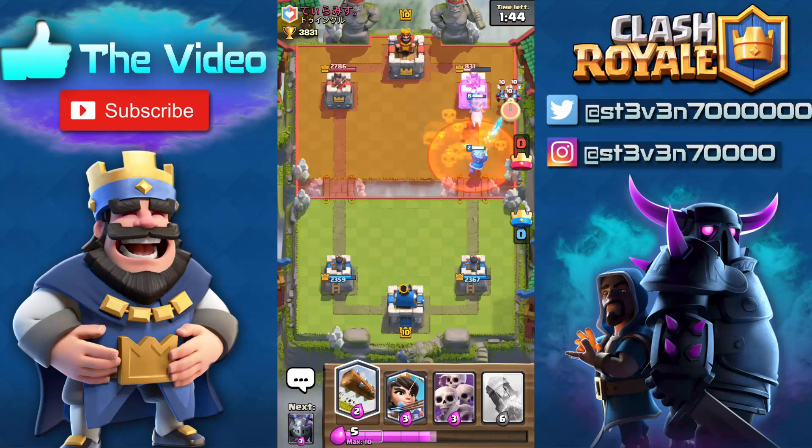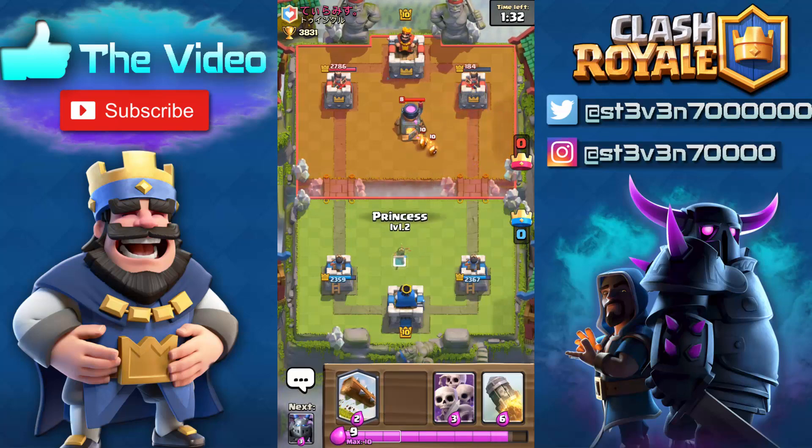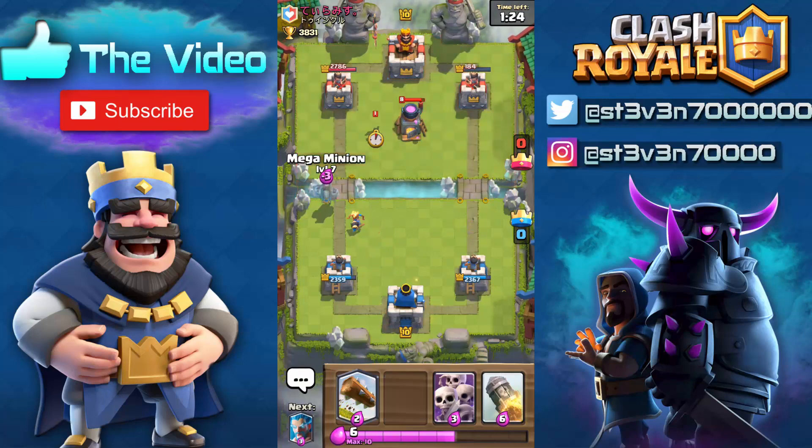So we have the hog rider and ice spear making their way towards the tower. He's gonna poison it but it's not gonna be enough. We got the ice wizard working on those minions, hog rider taking down the tower, and I think a few more shots from the ice wizard should finish it out. We're just gonna use the princess on defense right now — I don't have the miner in this deck because it's a graveyard spell deck.